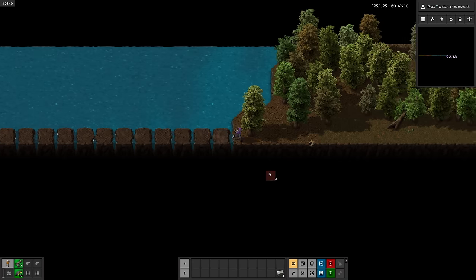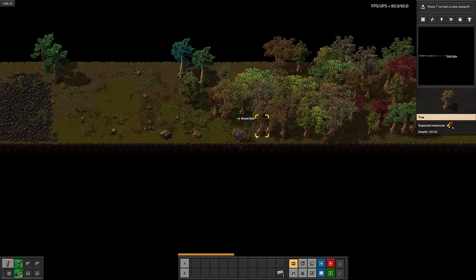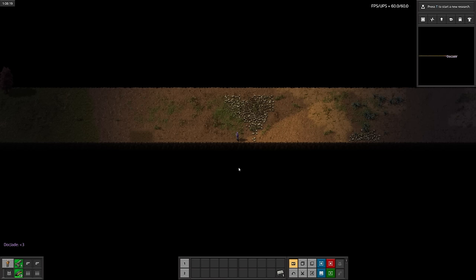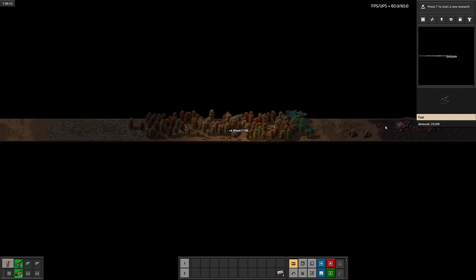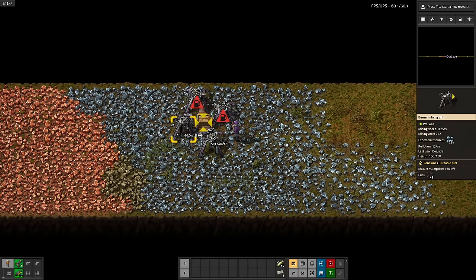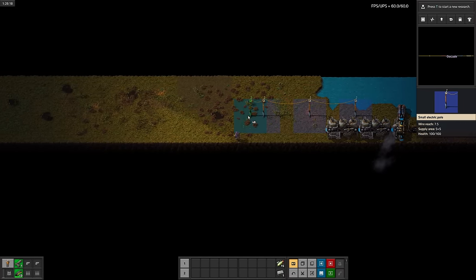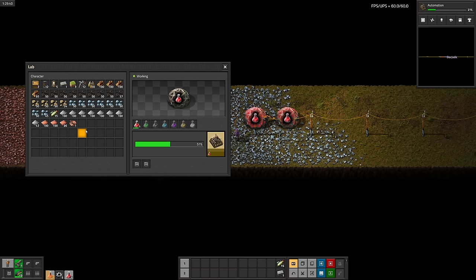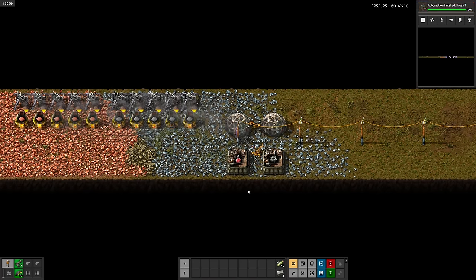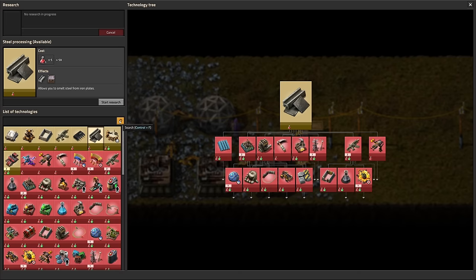Okay, looks like we've got stone, more stone, and finally some coal. Let's keep heading east. Looks like we've got a stone heart and some biters. The biters are pretty far away, so we shouldn't have to worry about them too much. Now that we've got coal, I'll start scaling up production, run power back to the ore patches, and finally start researching automation. Next up is logistics.